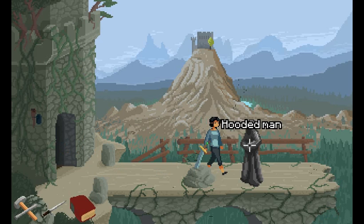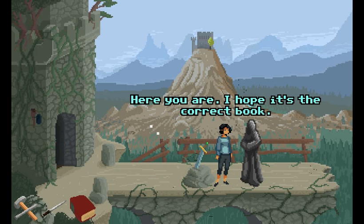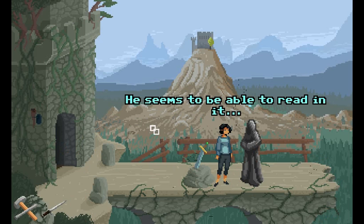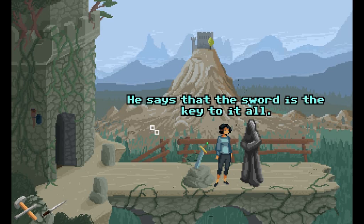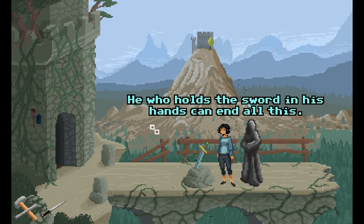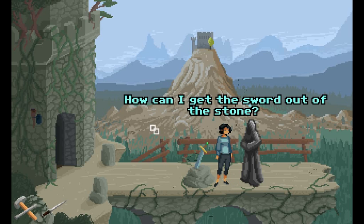Alright, I've got your book, Hooded Man. Now get me out of here. Empty book — there you go, Hooded Man. I hope it's the correct book. He seems to be able to read in it — he's wildly flipping the pages. He's found something. He says that the sword is the key to end it all. He who holds the sword in his hands can end all this. So I have to somehow pull the sword from the stone.